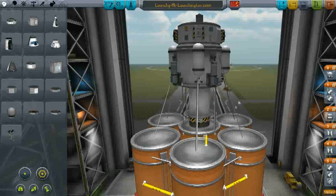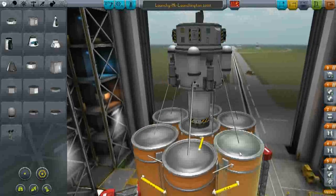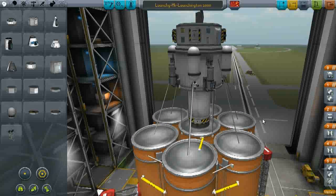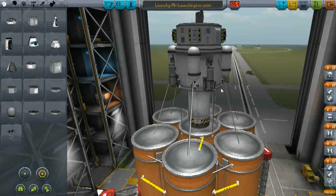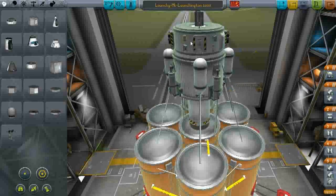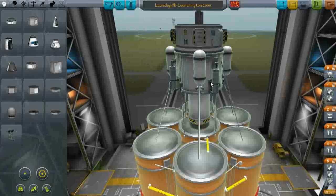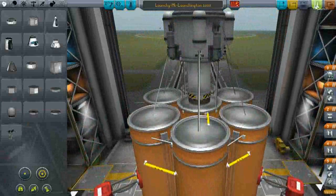This is the Launchy McLaunchington 1000. It's seven orange tanks with mainsails on the bottom and an asparagus staging system. The center orange tank is hopefully going to be our transfer stage. Up top we have a small white fuel tank with some RCS — four RCS thrusters on top and four on the bottom in case we need a little bit of extra push. Battery powered as well as RTG powered. Let's try to get there.